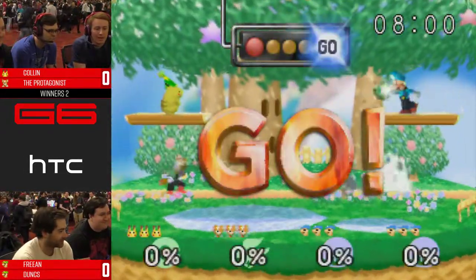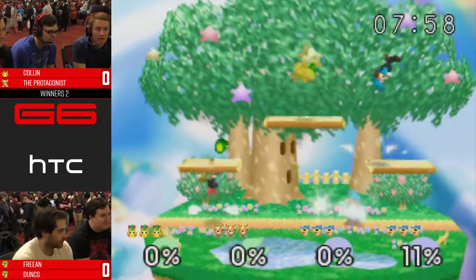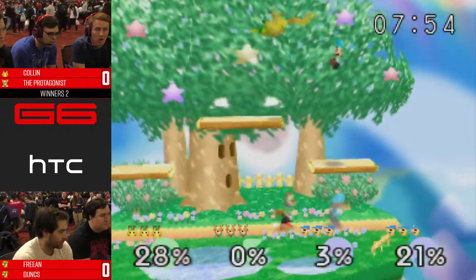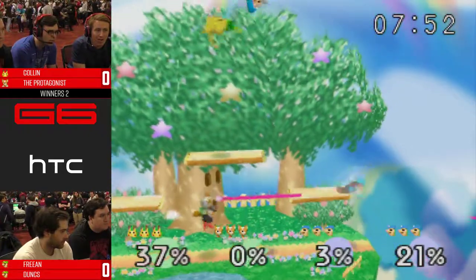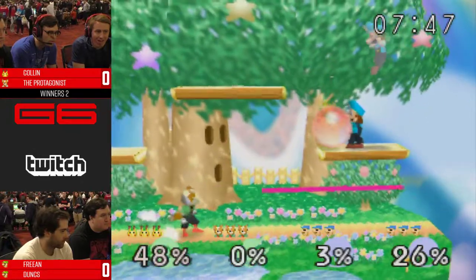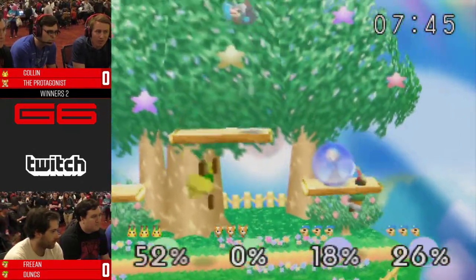Colin — we've seen his Falcon, so it'll be interesting to see what he does with Pika. Falcon can be stressful playing against the Mario Bros. in doubles because Mario Bros. can hang near the ledge, get a grab, and get a quick gimp.